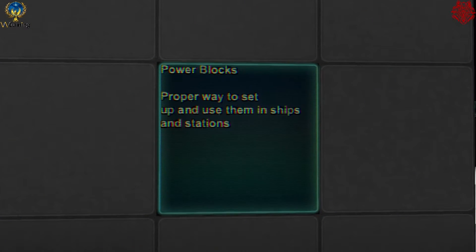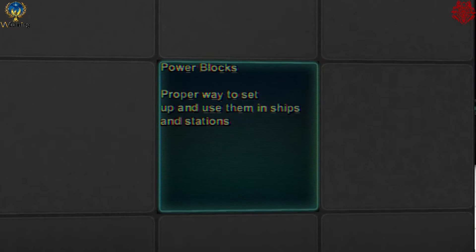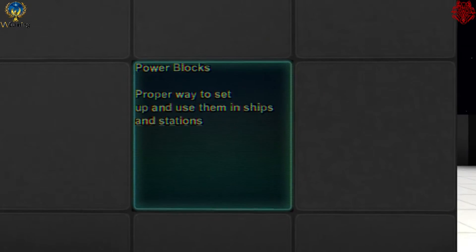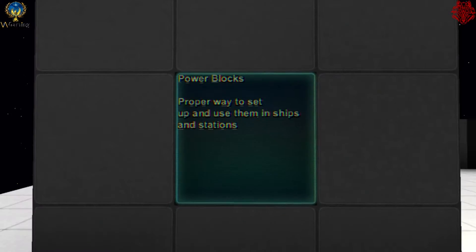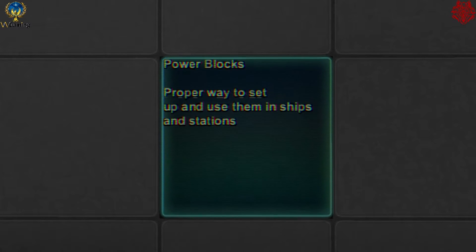Hey everybody, this is Aladin again. I'm going to be going over Star Made power blocks — the proper way to set them up and use them in ships. It may seem like a simple thing, but it actually is not. There are common misconceptions of how they work, and I want to clear that up with this tutorial.